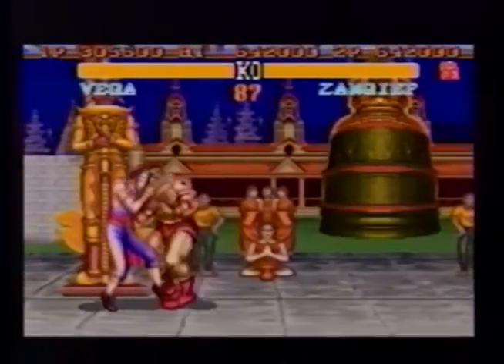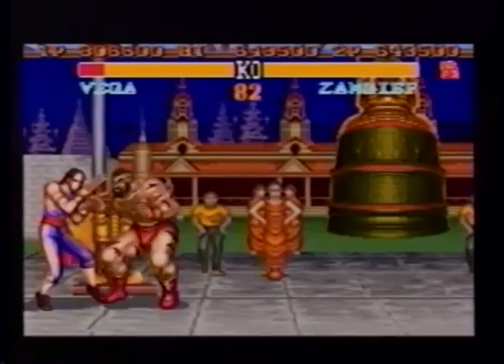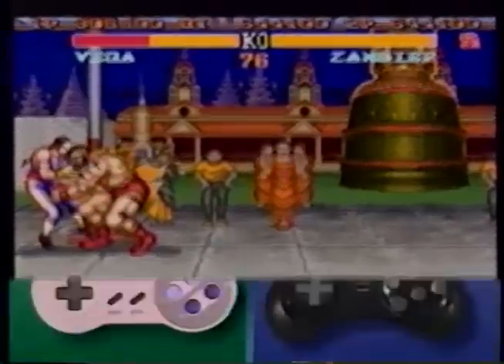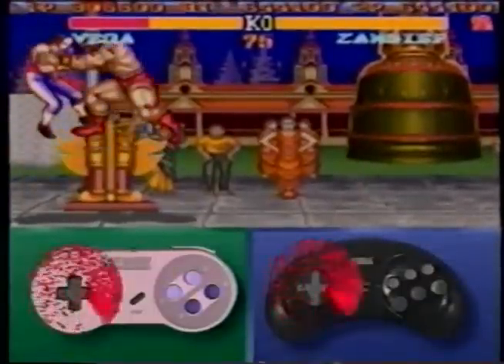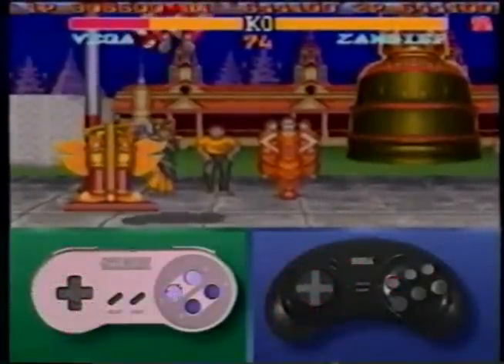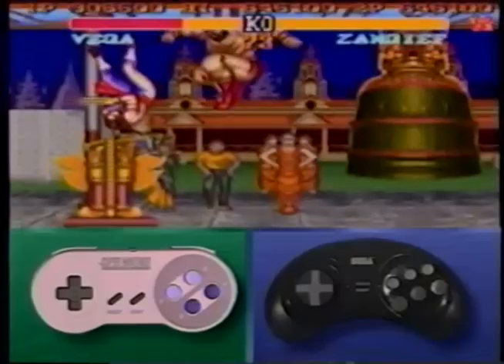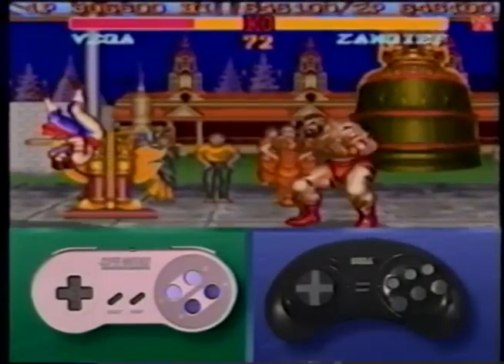An essential Zangief skill is his ability to control the direction of his pile driver so that he can keep his opponent in the corner. Move the joystick in a 360-degree rotation either clockwise or counterclockwise — Zangief's pile driver will jump right or left on the screen according to the direction of your rotation.